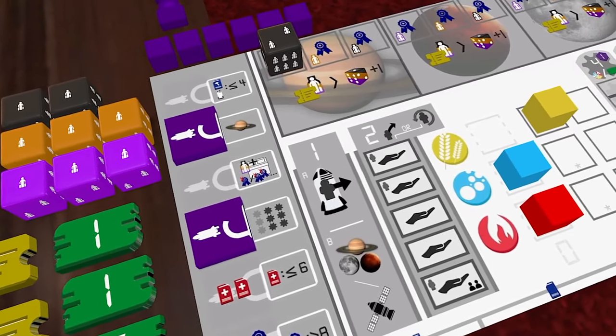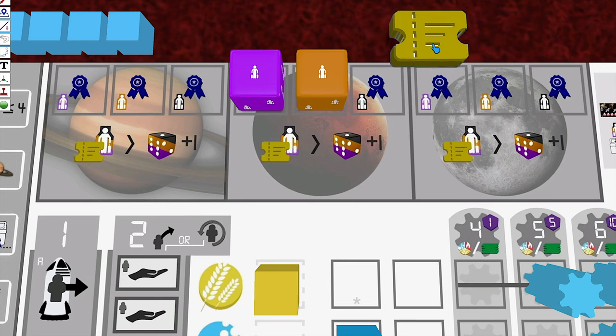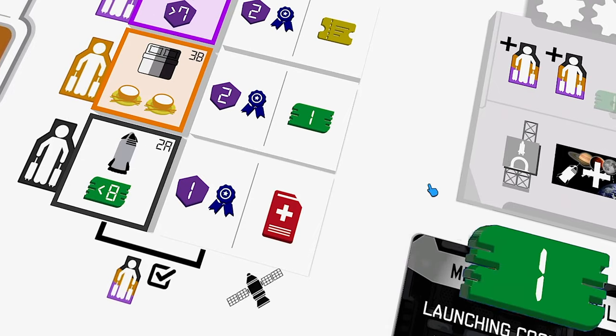At the start of every turn, you'll advance the pilot along its flight plan. Whenever the pilot advances to one of the destinations, you can spend tickets to allow passengers to visit it. Whenever the pilot lands on a satellite, the passengers always award their day in space bonus.